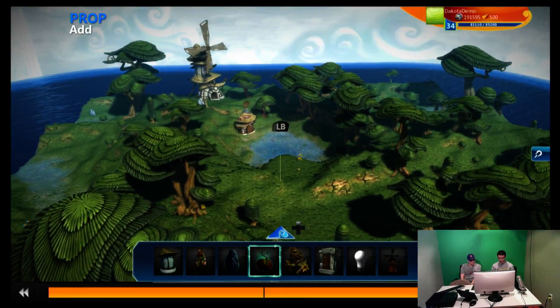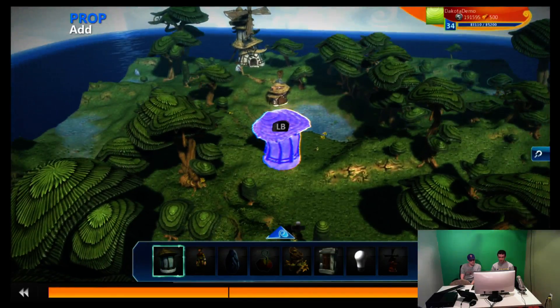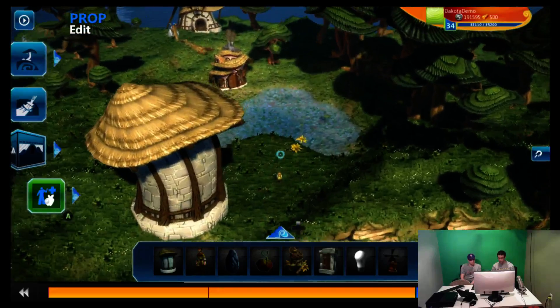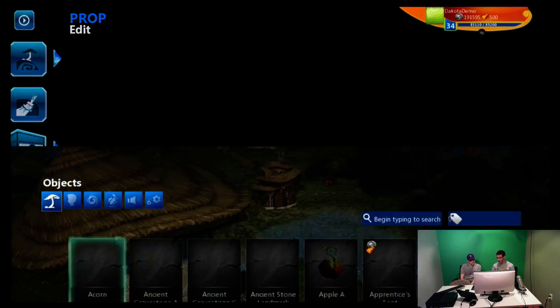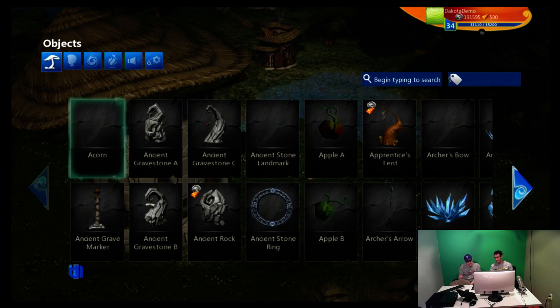While in prop mode, once I get maybe this house here, I can snap it to the ground with the left trigger, right trigger to drop it into the world. Now, if I want a different prop that's not in my bar at the bottom, I can push up on the d-pad and open up the prop gallery, which gives you a bunch of different options on the types of things you can add to your world, like different types of rocks or houses. There's tons and tons of items you can scroll through.